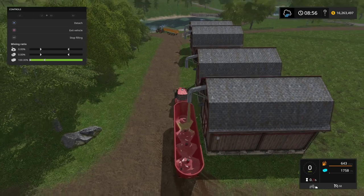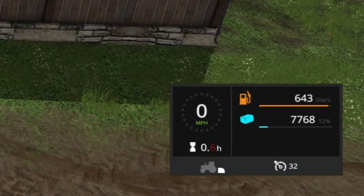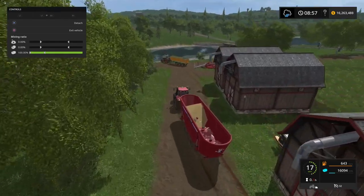I only need 16,000 litres, so I'm watching that bottom right-hand corner. Counting up to 16 — that's not too bad, a fraction over. Top left-hand corner: 100% of what is in there at the moment is straw. Now when I take it under here, the next step will be adding in the hay.